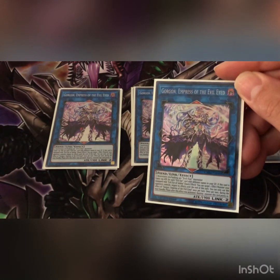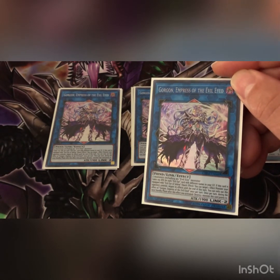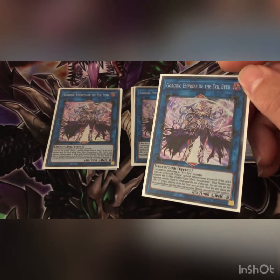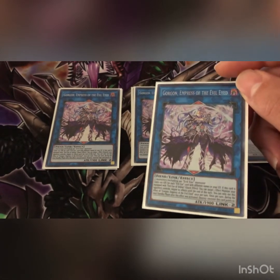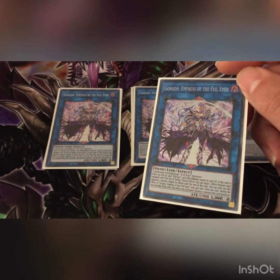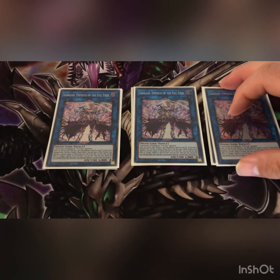Then we play three Gorgon, Empress of the Evil Eye. She gains 100 attack for each Evil Eye card with a different name in your graveyard. If this card is equipped with an Evil Eye card, quick effect: you can target one effect monster your opponent controls and negate its effects until end of turn — which, against Dragoon, doesn't target so I believe you can negate it, but I'm not sure. Make them burn their negate. Once per turn during the next standby phase, destroy one monster this card points to.